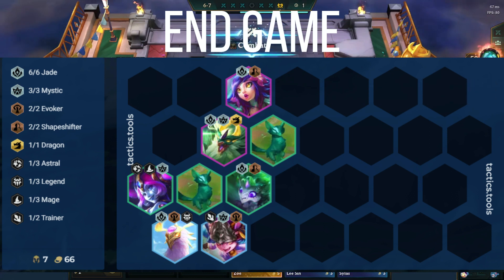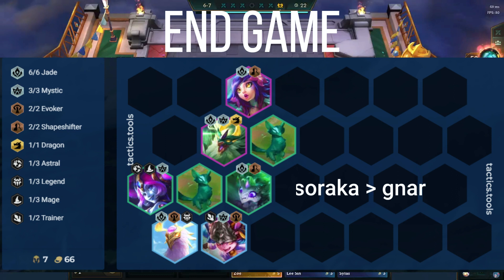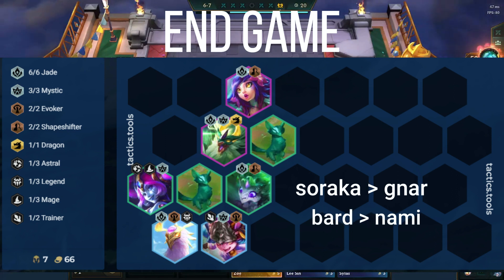Once you have enough copies and you can reliably hit Anivia 3 when rolling down, go for it. With any luck, you can hit Shioyu 2 and or even Niko 2. Just some extra notes: if you find Soraka at any point, just replace Nara. And if you find Bard, replace Nami. You can always squeeze Shapeshifter 2 back in at level 8.